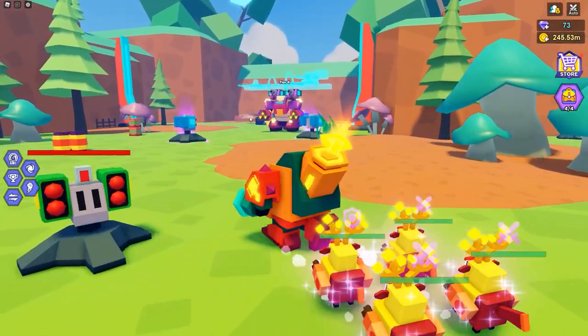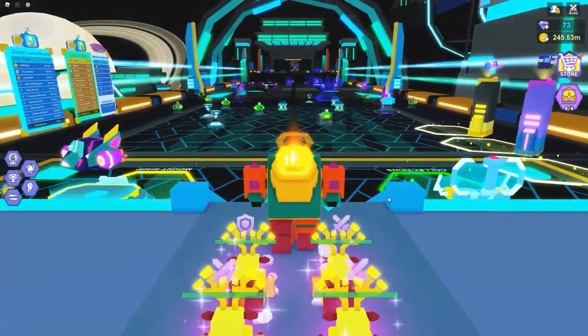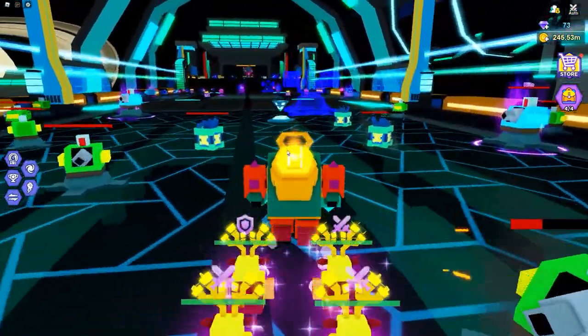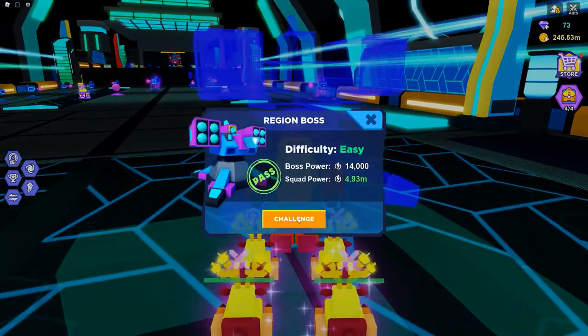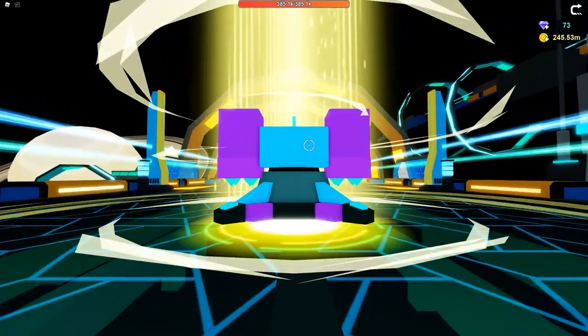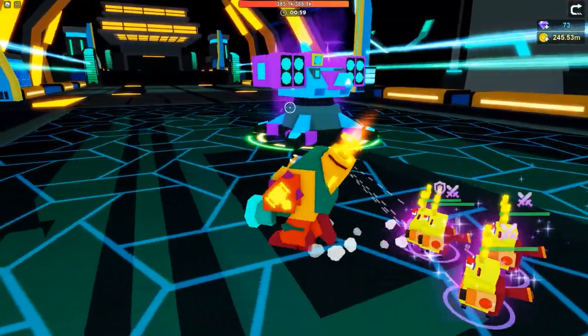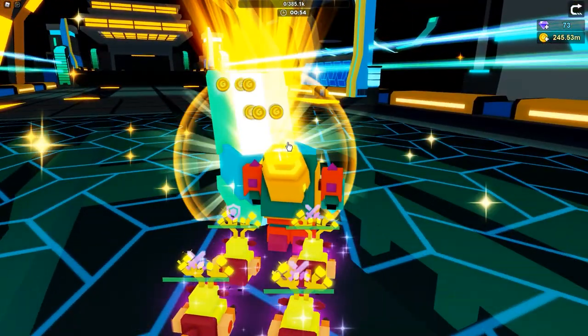Next we just have the main boss, which we've already done. So let's go and have a look at the ones in the space station. I do like this zone — it looks cool with all the neon stuff. Once again this will be very very easy. Wow — one shot!